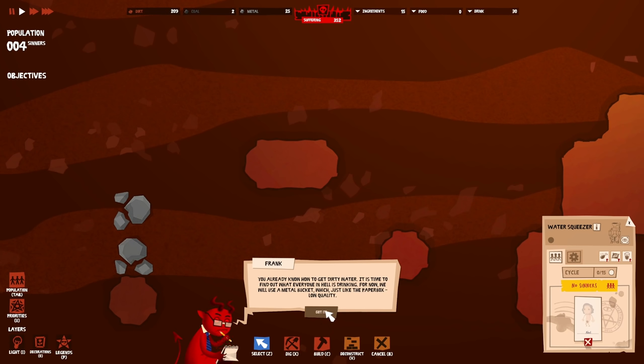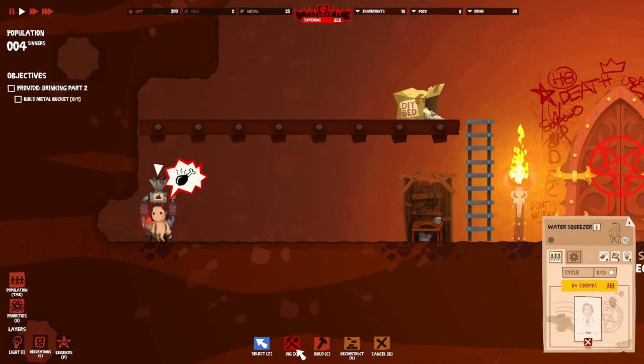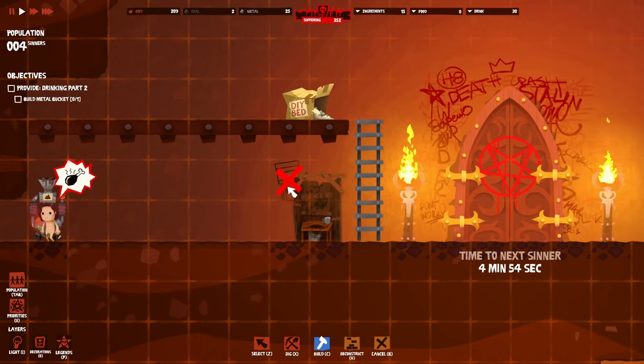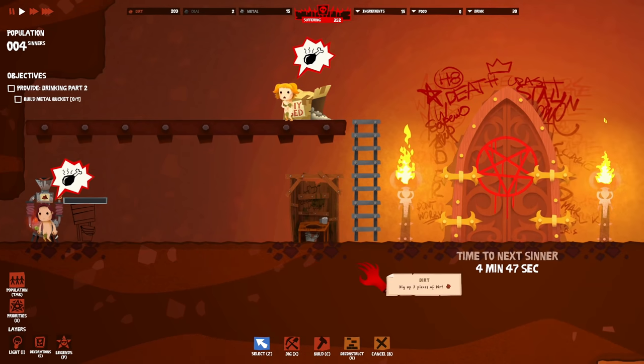For drinking, we'll use a metal bucket - just like the paper box, it meets needs at the yellow level only. Collect the necessary resources. The bucket won't just appear from thin air - place it down before you raise my blood pressure! Build metal drinking bucket from the drink category and place it.